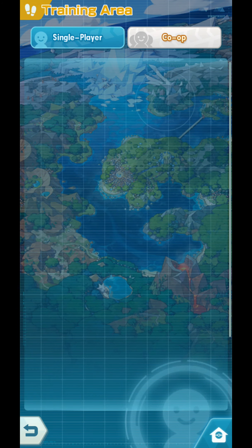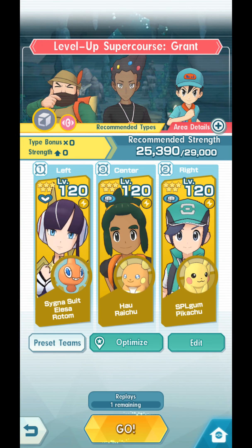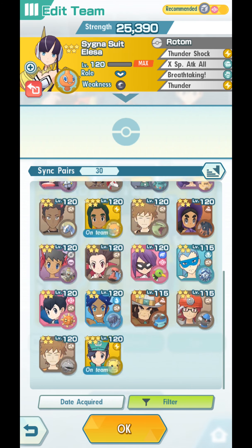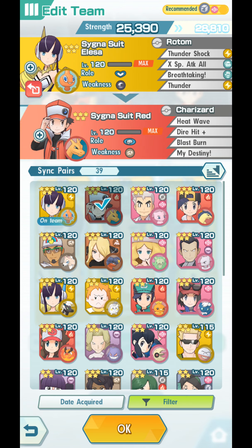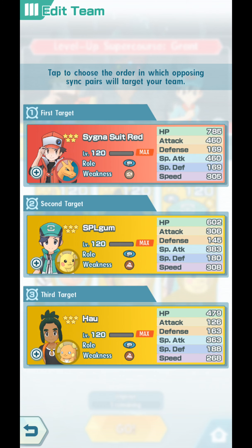Let's go to whatever super course we want — let's say Level Up Super Course. And now we will use tactics. So let's pick out Red on our team, bring out Red. And normally they will attack Red first.